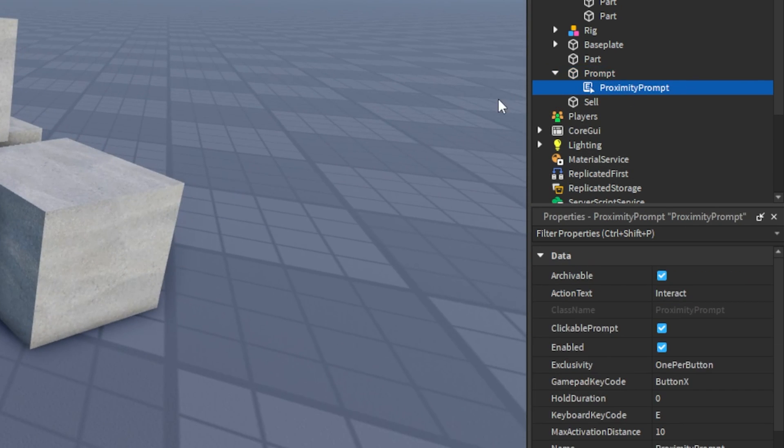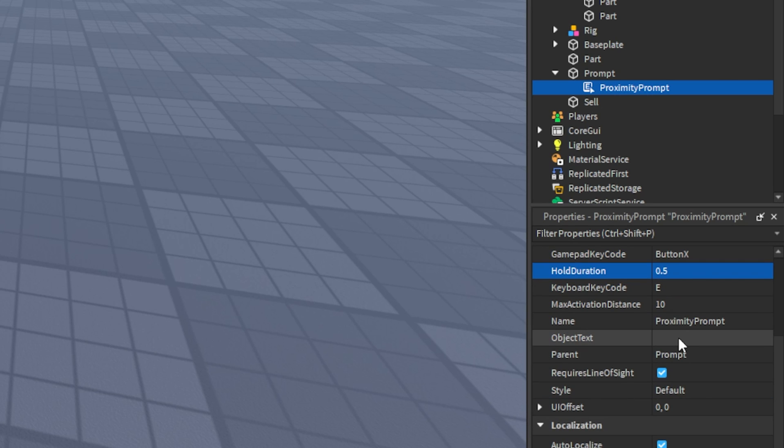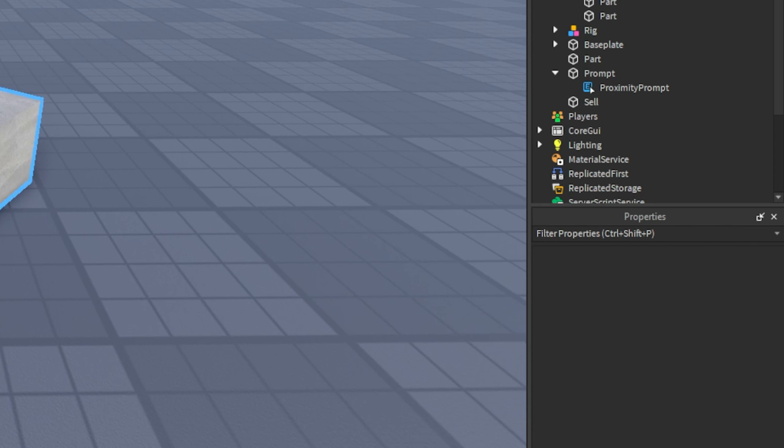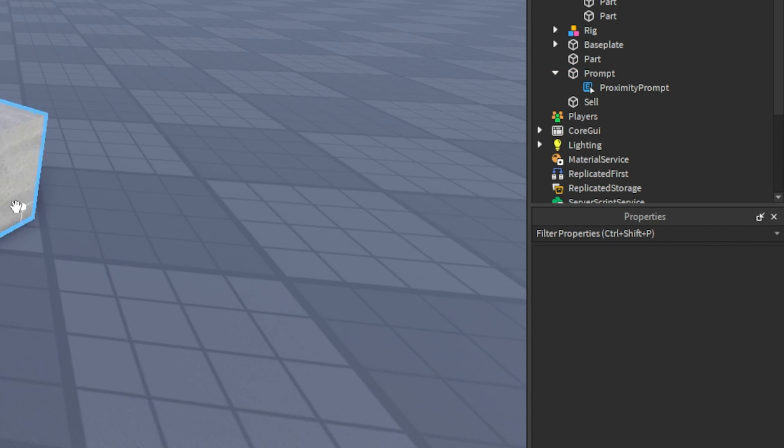Inside the box model, insert a proximity prompt. We can put action text 'Take Box', set the hold duration to 0.5, put 'Box Job' in the object text, make the part transparent, and set CanCollide to false.